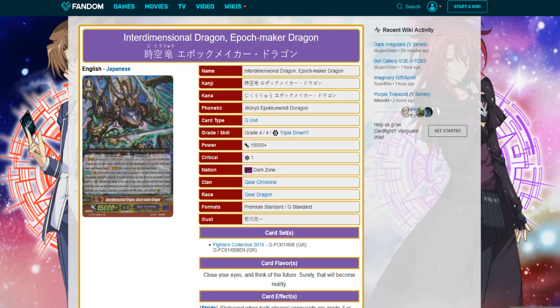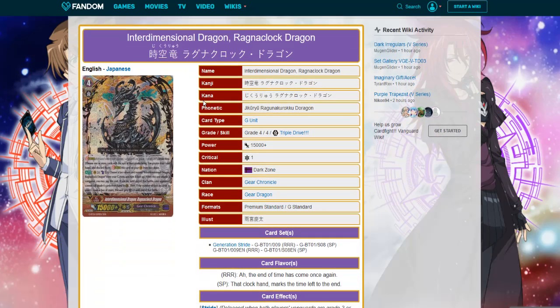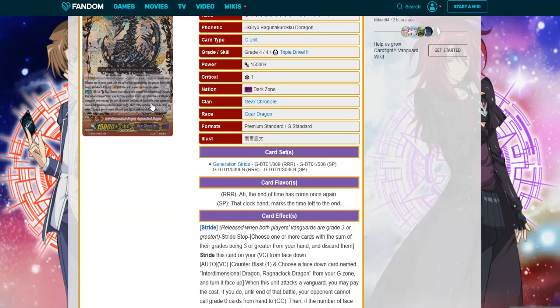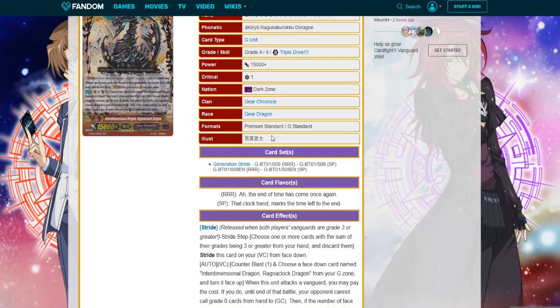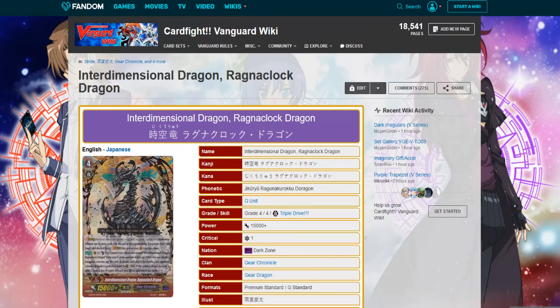Last but not least, one of my favorite grade fours — probably also one of my first Gear Chronicle units that I got from the pre-release — is Interdimensional Dragon Ragnaclock Dragon. This card is just cool. I could see it being a Dragon Knight and having a really cool restrict guard skill.